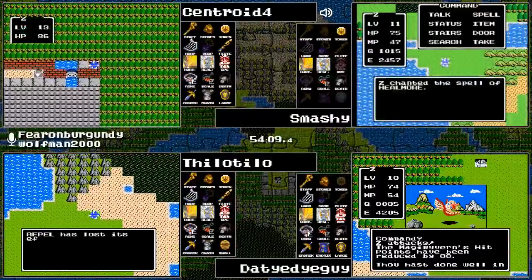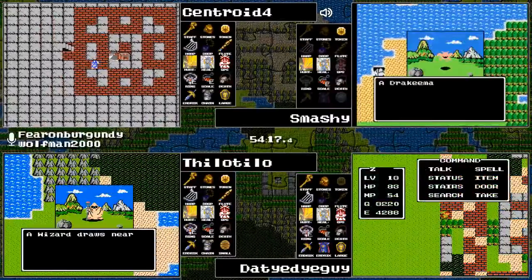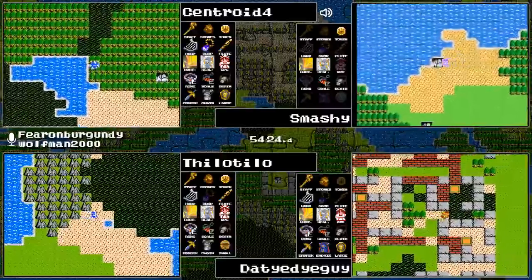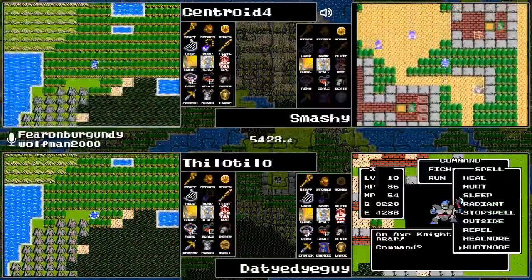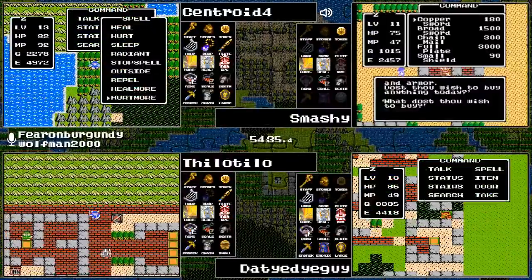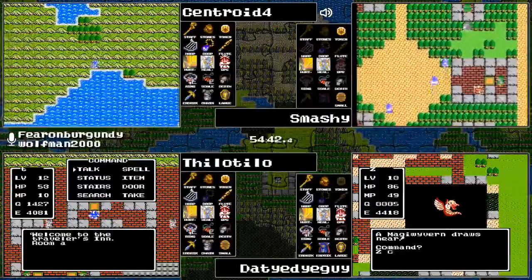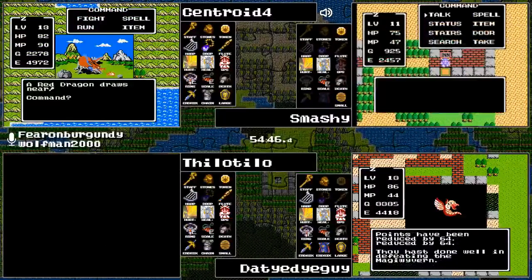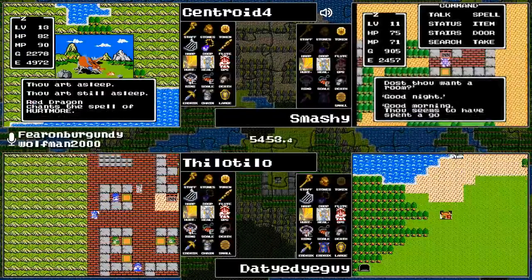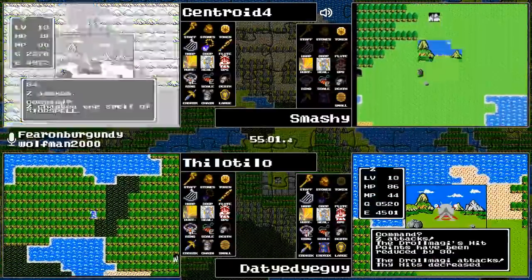Tie-Dye Guy is trading in the Silver Harp for the Staff of Rain. Centroid is just immediately ignoring that chest, for good reason — Centroid practically has everything necessary including the all-important Rainbow Drop. Or at least he will in a moment: the sun and the rain shall meet and the Rainbow Drop has been acquired. Centroid can utilize that Rainbow Drop on the bridge over the troubled water into Charlock Castle, and theoretically could start going after the Dragon Lord, but still needs a little more power.